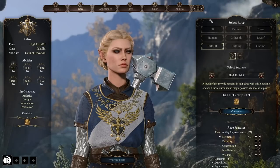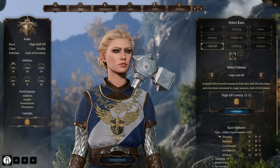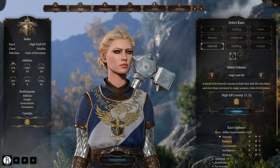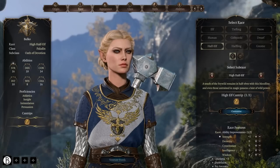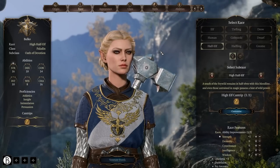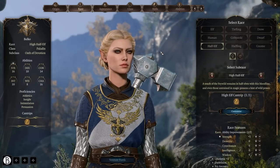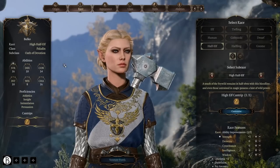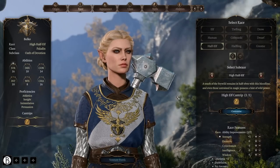First up, the race. Come launch, you're going to be able to assign your ability score modifiers pretty much anywhere you want. You're going to get a plus two and a plus one using Tasha's rules, which means I'm not going to talk about all the races. There are so many small bonuses you can get, and I'll make a separate video post-launch covering various options. Really what it comes down to is pick whatever you're going to like for your character.